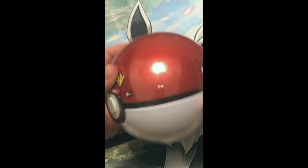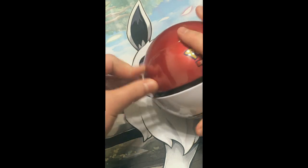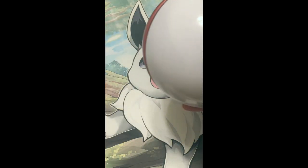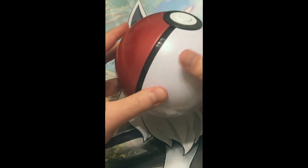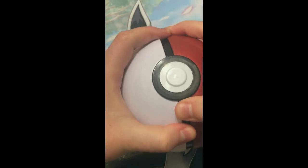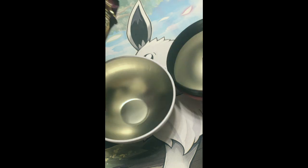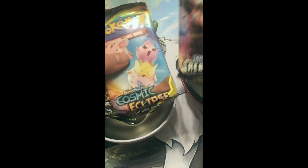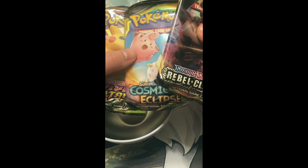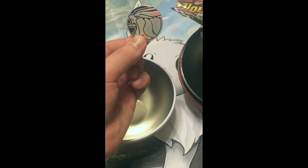Alright, so for the first one, just a Pokeball. Let me go ahead and open this up real quick. One of the things I don't really like about these — it didn't happen on this one — is that usually there's print lines from the plastic. So let's go ahead and open the Pokeball up. Alright, so this is what we got inside: a Rebel Clash pack, Sun and Moon Cosmic Eclipse — it's the last one of the Sun and Moon series — a Vivid Voltage, and here's the coin. It's a Suicune.